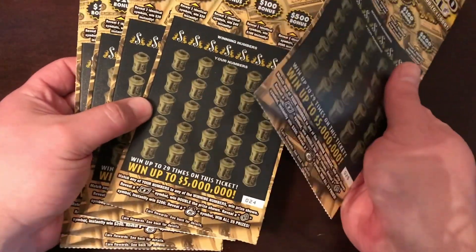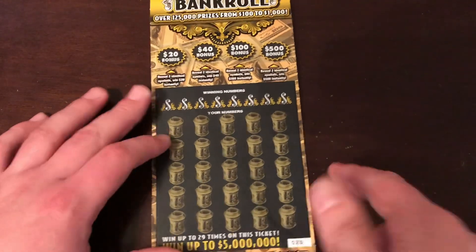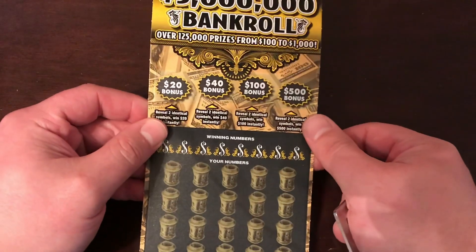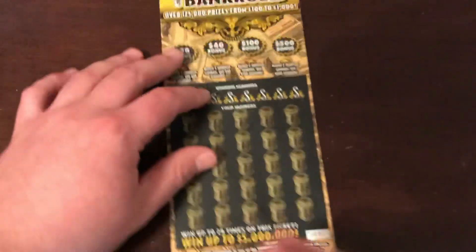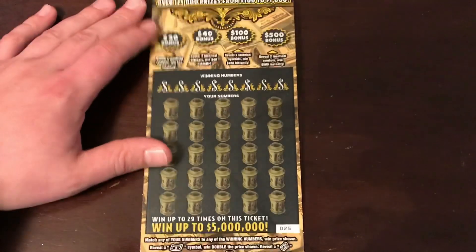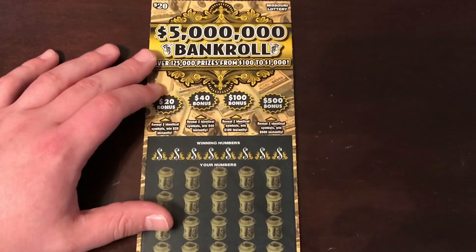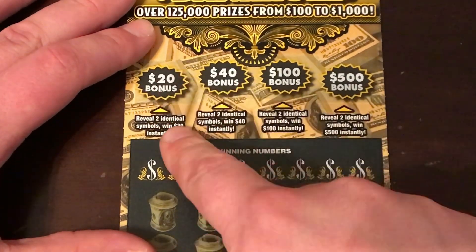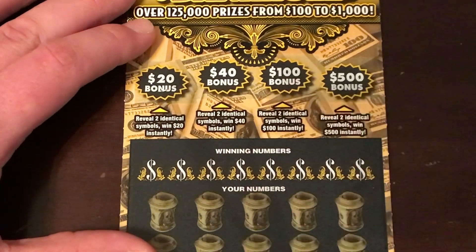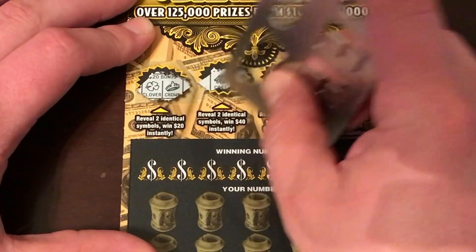We've got five tickets here, starting at 25 and working our way down. Every $20 ticket in Missouri has this match-two-symbols-win-the-prize format — Missouri really doesn't seem to care about design variety. Odds are one in 3.28, so hopefully the odds are with us this time and we'll find more than $200 for our buddy. The top is played separately from the bottom: match two like symbols in each box to win the prize underneath — $20, $40, $100, or $500.